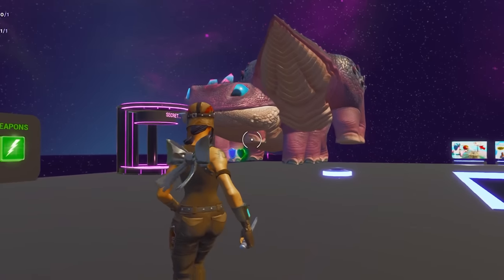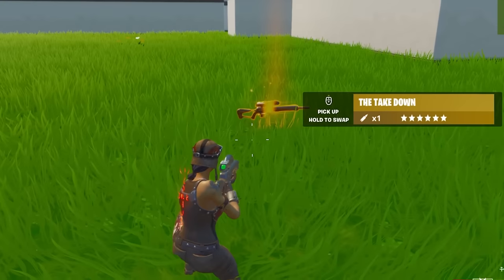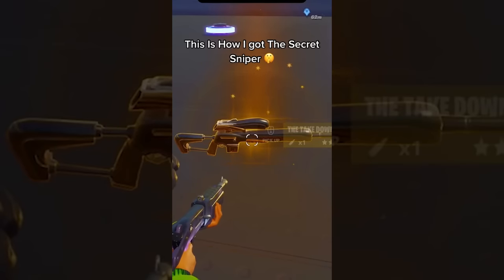From getting lightsabers in creative to transforming into Columbo, here are TikTok glitches that might get me banned. Starting with the first one — this is a secret gun that I got from TikTok. Let's watch the clip.